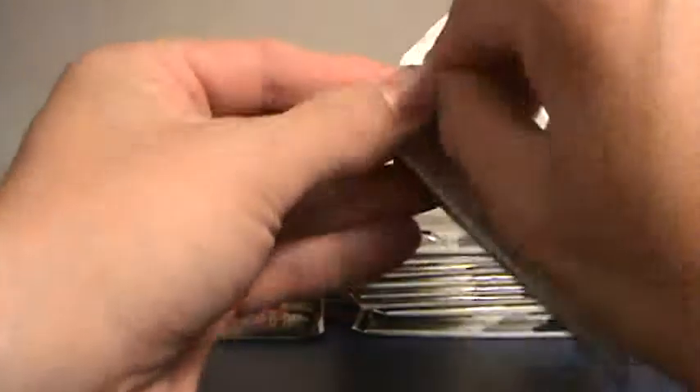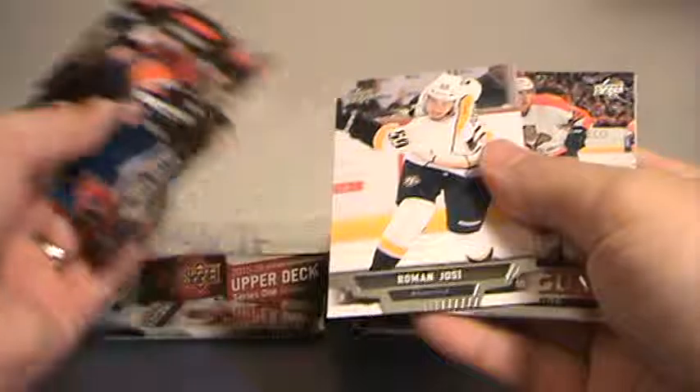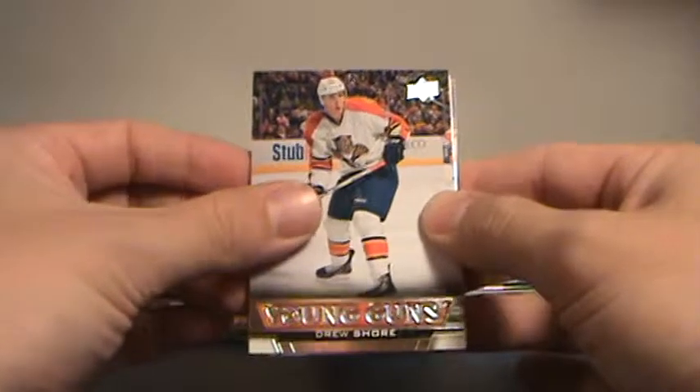That is six young guns — anything else is bonus in my opinion. They average six for 24 packs. Oh, look at that — there's seven! Drew Shore, Florida, Dominic.